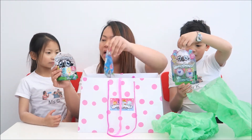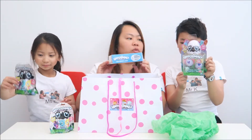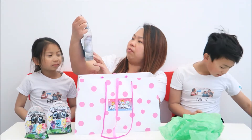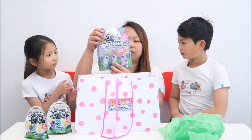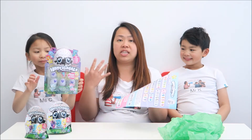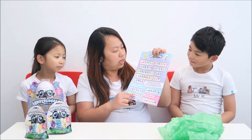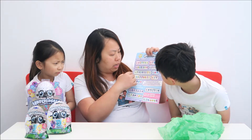So we have two blind bags here. So later we're going to open those up. And then what we have here is two eggs plus a nest. And what I have here is four eggs plus a character. I also have a map which I'll show you later on. There are over 70 characters to collect and out of 13 families. They have garden, farm, jungle, ocean, desert, and forest.